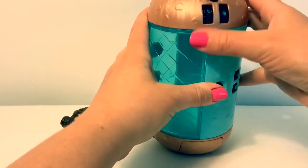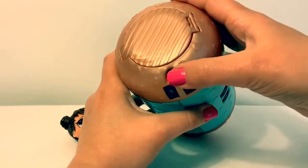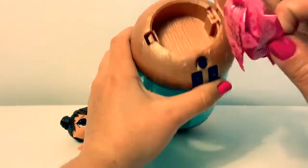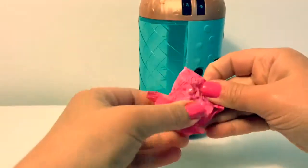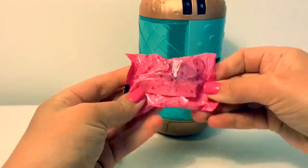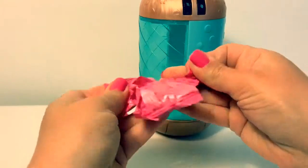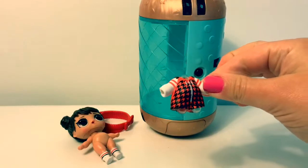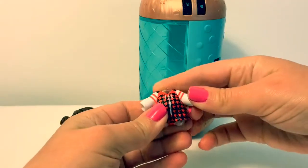Let's see the next secret code, see if it works. Oh, it opened! Let's see what this accessory is. Looks like her outfit — black and red and white.